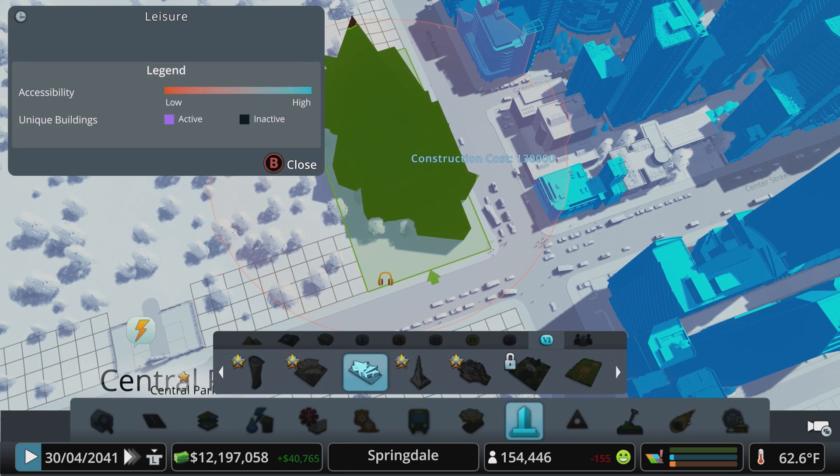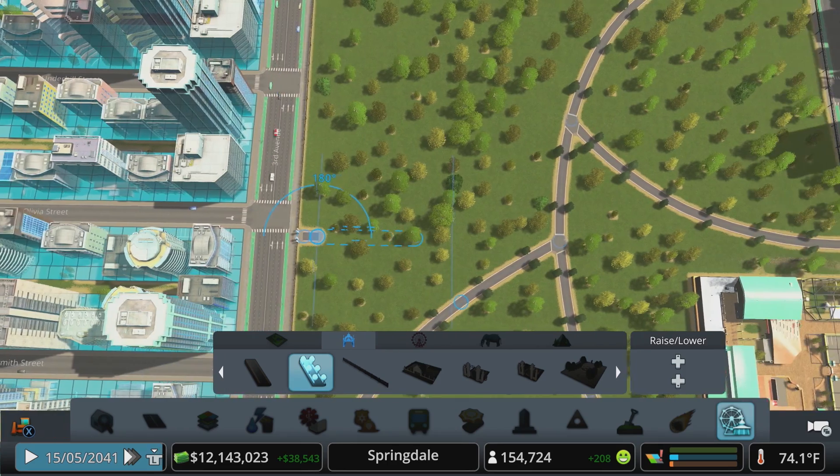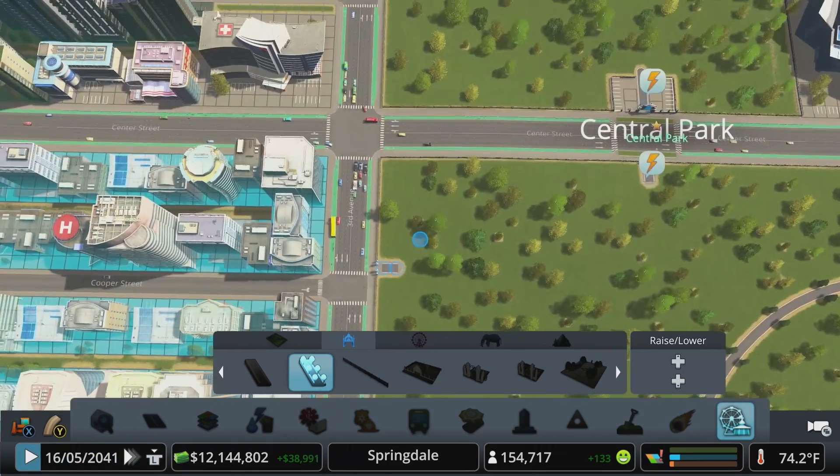Next, on the eastern side of the park but closer to the center, we can place the modern art museum. Unique buildings have an entertainment value associated with them that will contribute to the entertainment of the park itself. As your park sees more visitors and as you increase its entertainment value, it will level up and unlock different buildings and objects.